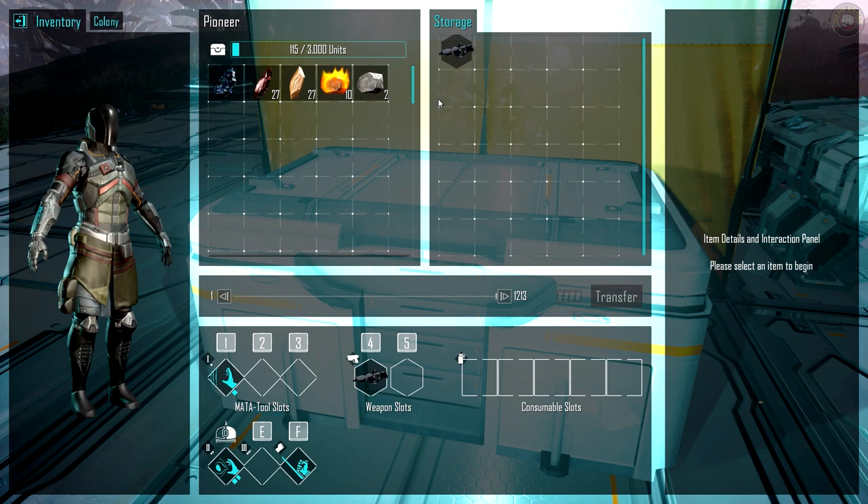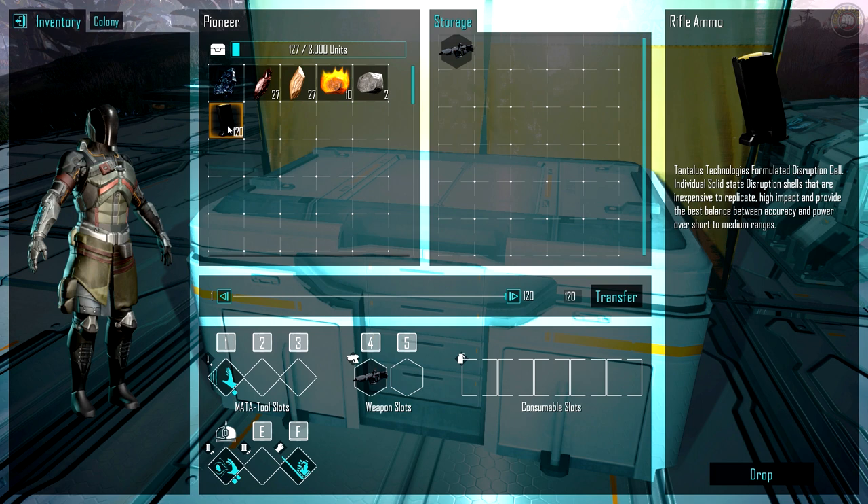There's the gun. To split ammo, you go into an inventory spot and then when you click on the ammo, the transfer button is the one that does it.